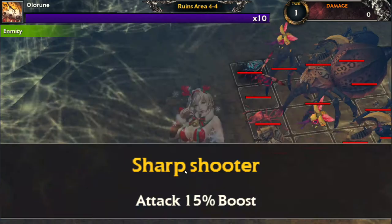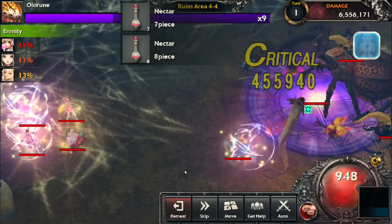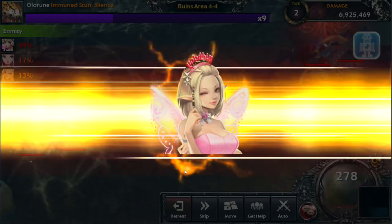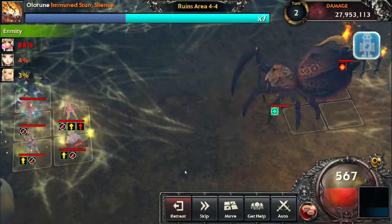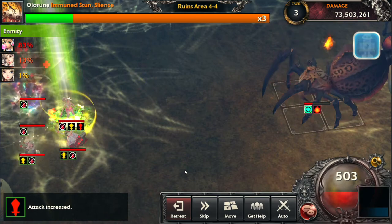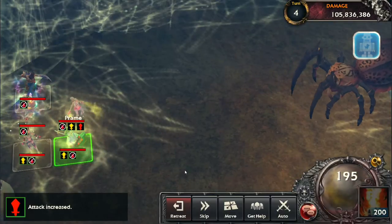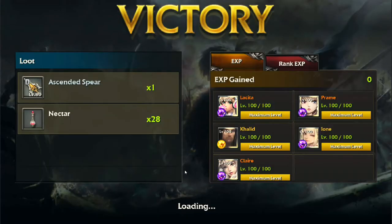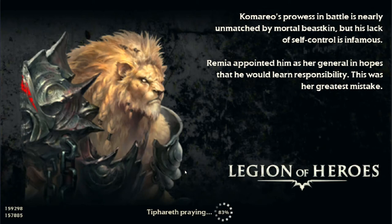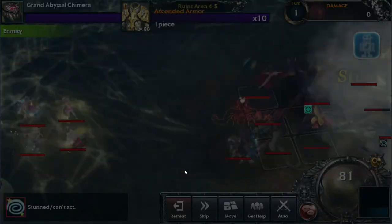Aim for clearing the boss within roughly 5 to 6 turns — 6 is pushing it and you might get killed, so it's not recommended. As you can see, the way I place my formation always allows Lysita to be dispelled no matter where Ione casts her spell. She always gets unstunned, which is very important because Pram's skill lasts 2 turns so I don't care if she's stunned for 1 turn, but Lysita's attack buff disappears after one turn, so she always needs to use her skill.